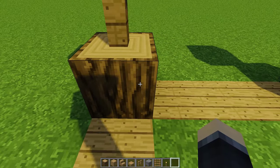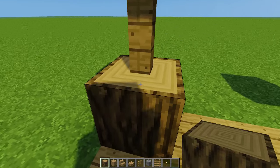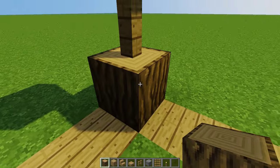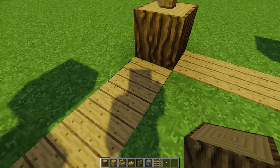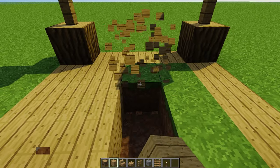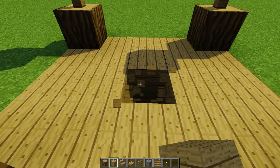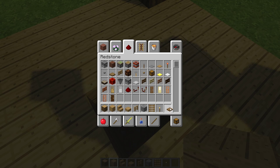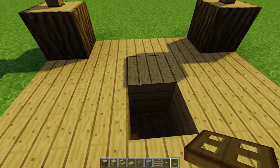So let's go ahead and get to building. As you can see, it's just a simple square. Take your oak logs and put one, then count one-two-three and put another one, doing that all the way around. Fill in with oak planks — fill in the entire thing — then put a hole in the middle for your trap door.